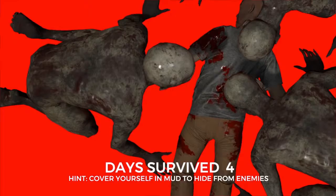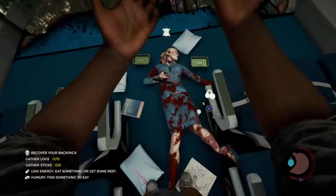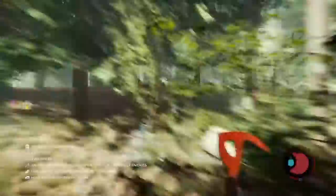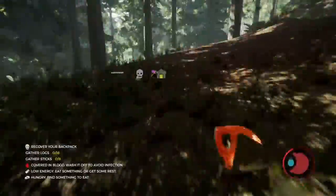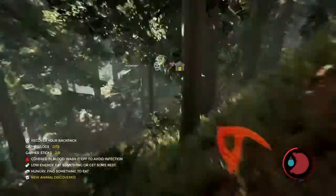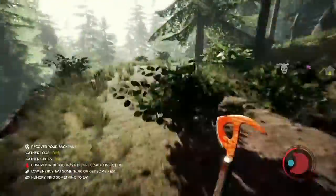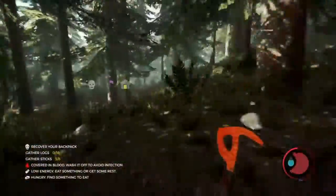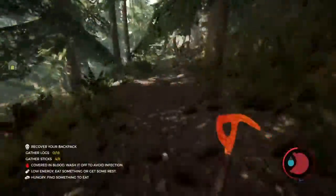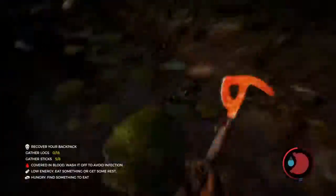I'm going to respawn in the plane where I originally crashed, pick that axe up and make my way back to my backpack. I'm fast forwarding through this section — it's just me running through the woods back to where I died. I did encounter another player along the way. I tried to make contact and talk to him. He wouldn't talk — I guess he didn't have a mic.